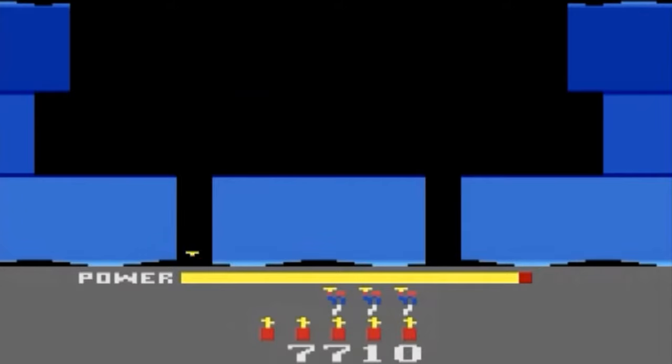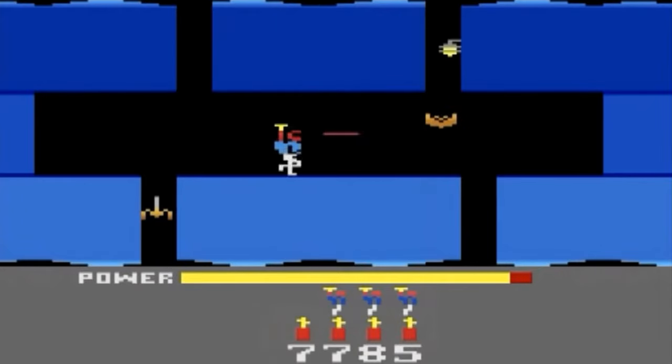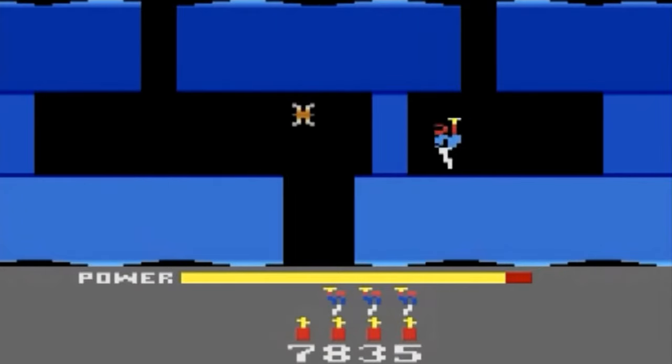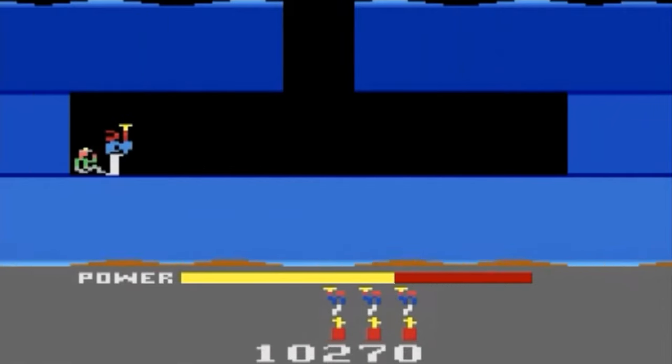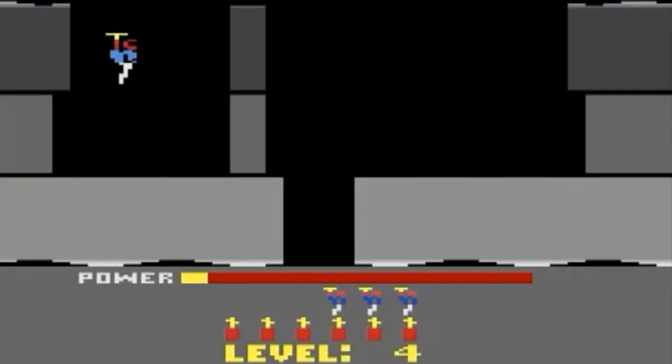Miners working in Mount Leon are trapped, and it's up to Roderick to reach them. The player is equipped with a backpack-mounted helicopter unit, which allows him to hover and fly, along with a helmet-mounted laser and a limited supply of dynamite.